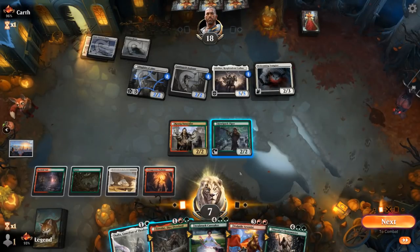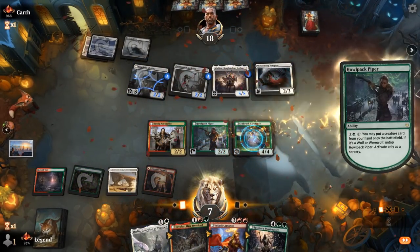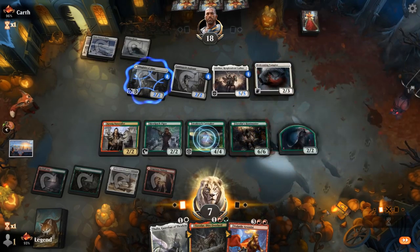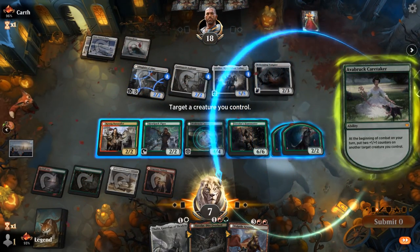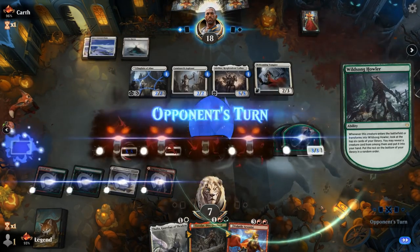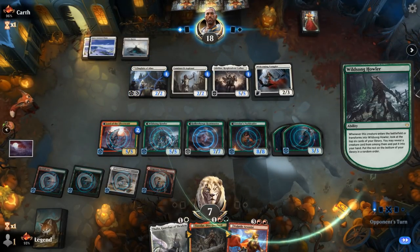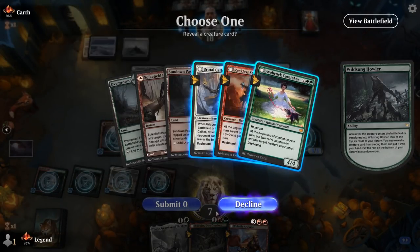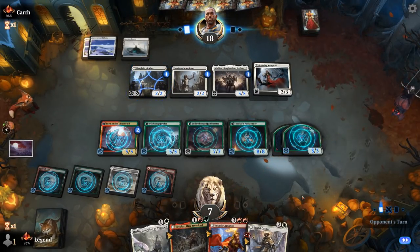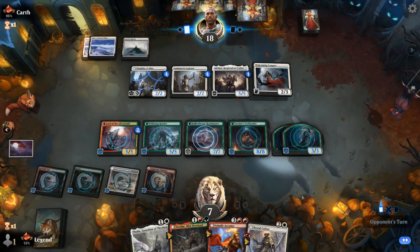Activate Piper, put in a Caretaker, put in a Huntmaster, put some counters on Naturalist, and pass. Transforms to night — trigger Howler and find another Caretaker, or maybe want a Cathar to answer the Flyer. We get to live the dream. If the opponent casts spells to flip it back to daytime, we can use the Piper again.